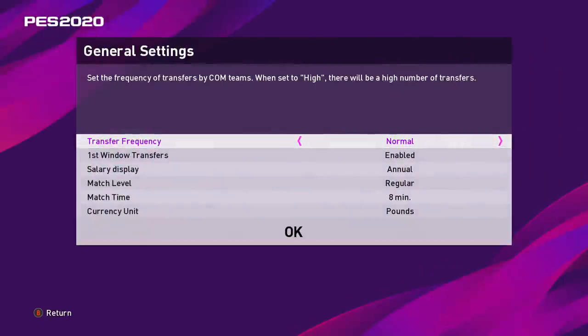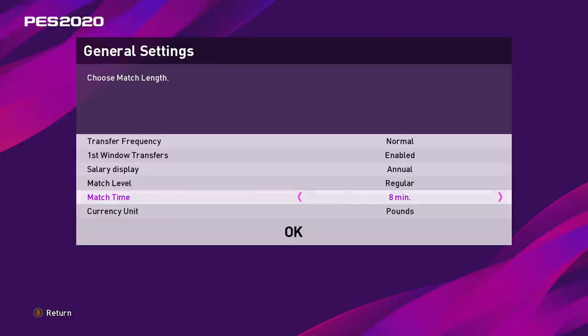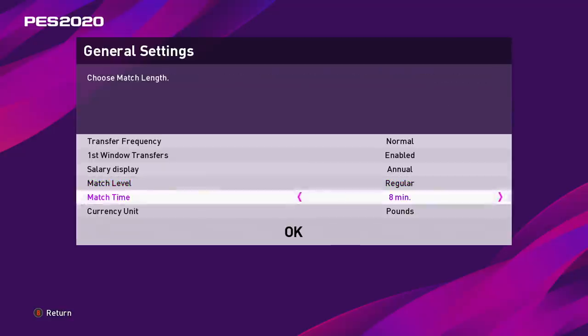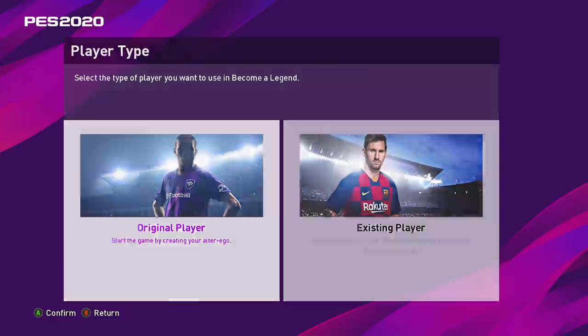The last time I played PES Become a Legend was about a couple of years ago, so I'm hoping to see some new features. Starting off with general settings: transfer frequency normal, first window transfers enabled, match time eight minutes. We're going to keep the difficulty on regular because I'm not an experienced PES player. Like FIFA, you get the option of choosing an original created player or an existing player. Because I want to see how customization works, we're going to be creating our own player.